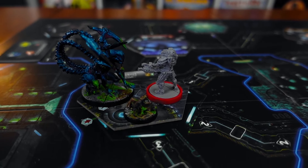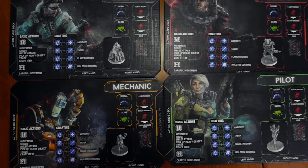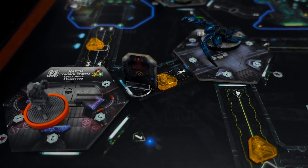Nemesis is a different type of dungeon crawler set in space. You wake up from your sleeping pod and realize something is wrong with the ship. You split into teams to check the engines and make sure the ship is still on course to Earth. Every time you move you create noise that attracts aliens that want to eat you — or you could get infected and die. Players also have personal missions to complete before they can escape, and you still have to work together to ensure the main mission is completed.